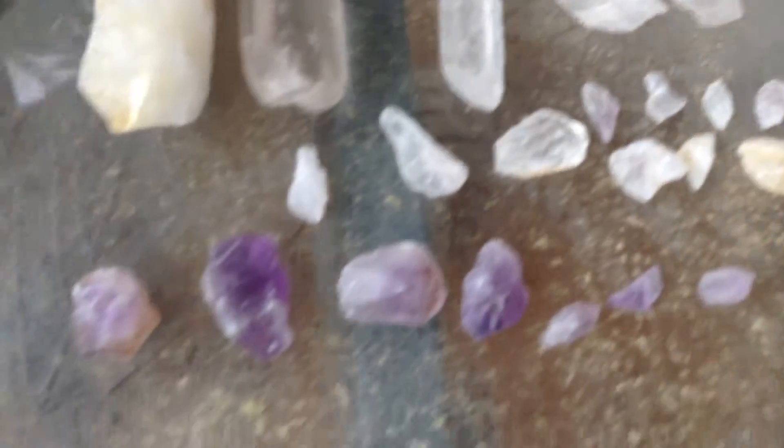We got a bunch of — well, it's not all gems. We got a bunch of smooth ones right here. Those are awesome ones. We have tons and tons of quartz. Quartz is everywhere. We got the purple ones, the red and orange, because I don't want to put those away.